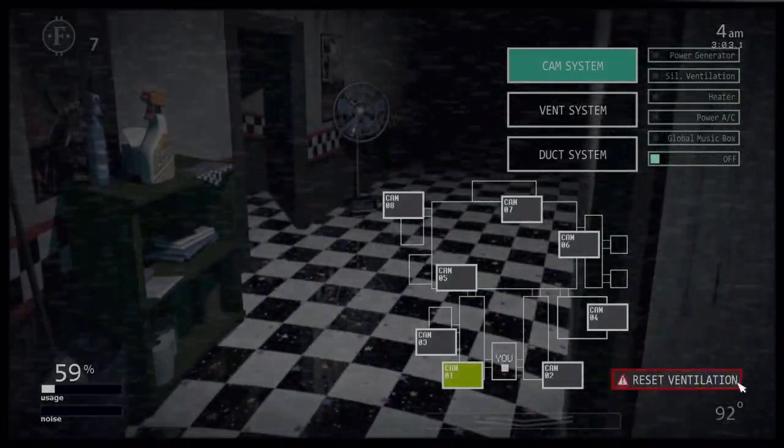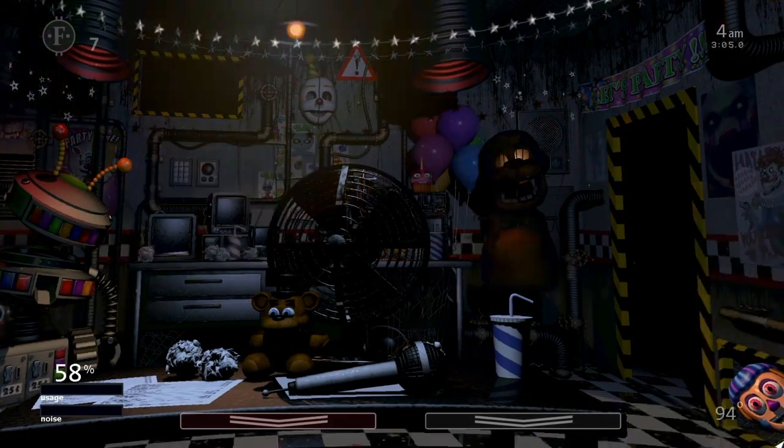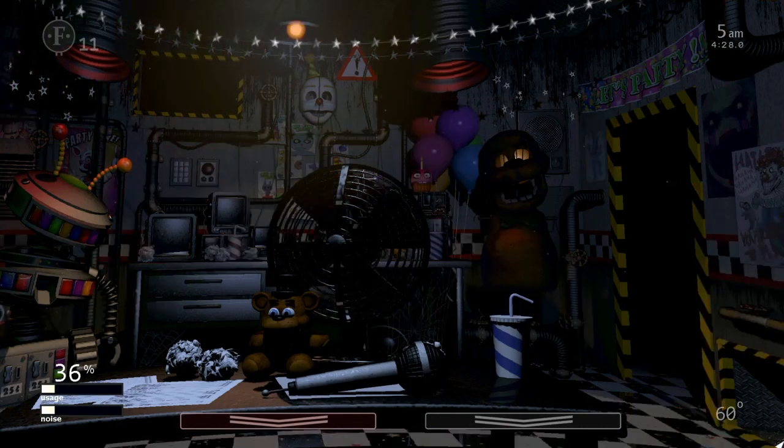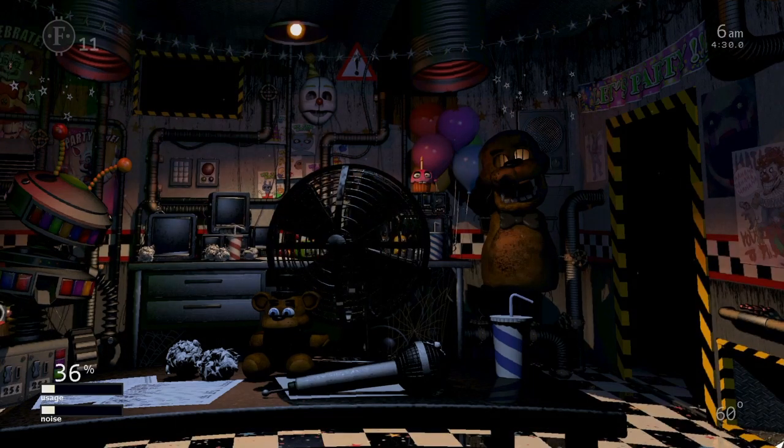There's Foxy's parrot — we are not going to click on it. There's JJ — close the door. We are 10 seconds away from beating Springtrapped. There's Spring Trap up there, let's get him out of there — and boom, that is how you beat Springtrapped on FNAF Ultimate Custom Night!